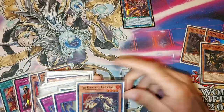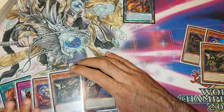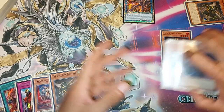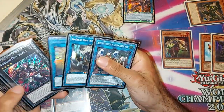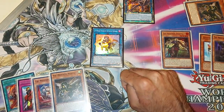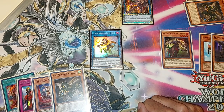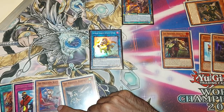I'll show you guys why Rescue Cat is a nice normal summon. We're going to link the two into Farajit. Then we're going to trigger the Kit — send Nerval — and then add Fractal. From here we're going to use Farajit's effect and banish two to summon Bear Broom.